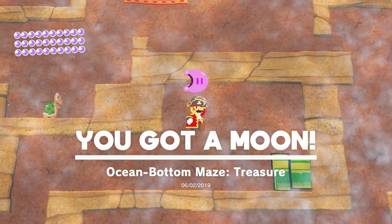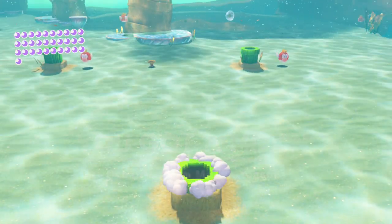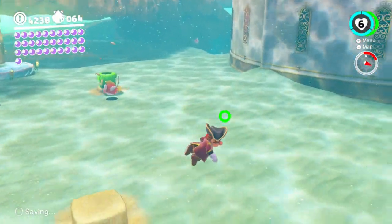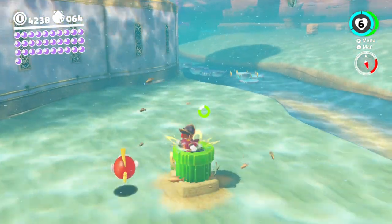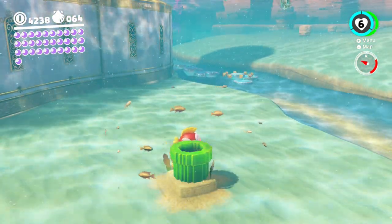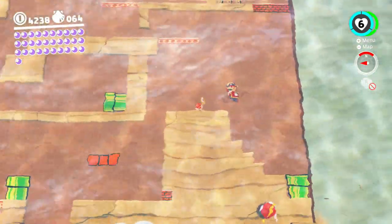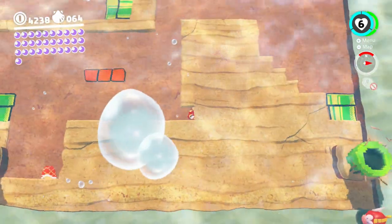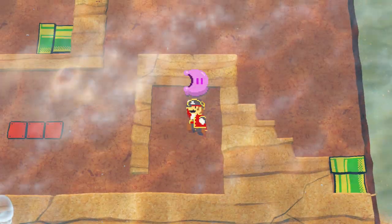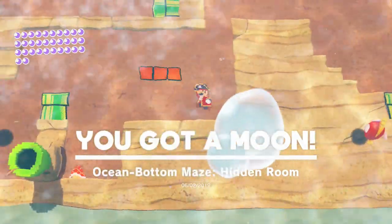There we go — Ocean Bottom Maze treasure! Then I'll go back in that bottom right one and have a nice turtle hockey session. Hello there, guy. You should hit that lock on his way down. There we go — Ocean Bottom Maze hidden room, completed!